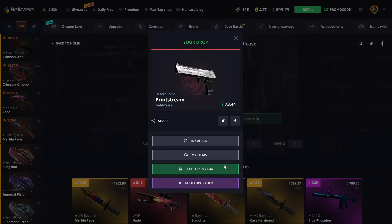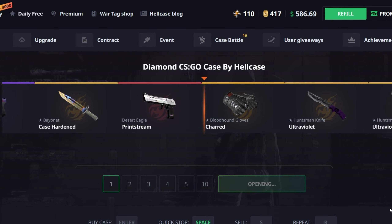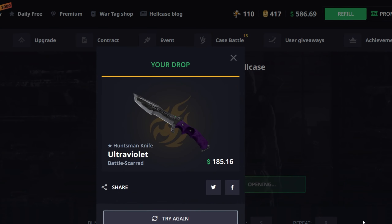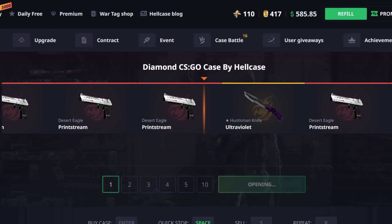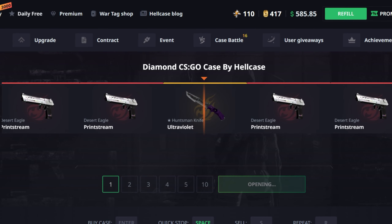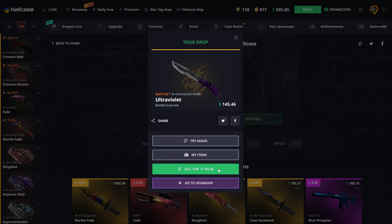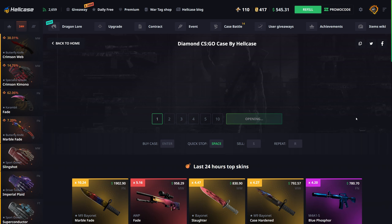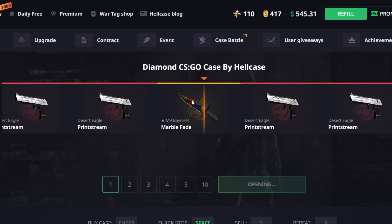Desert Eagle Printstream, probably field tested - yeah, field tested, not great. Going one more and then calling it for the Diamond case unless it wants to pay. Got a knife Ultraviolet... Diamond case is not wanting to pay today sadly. 185 again? No, 145. Okay, I keep saying it's gonna be the last one but this time it actually is most likely.